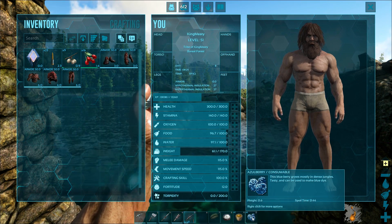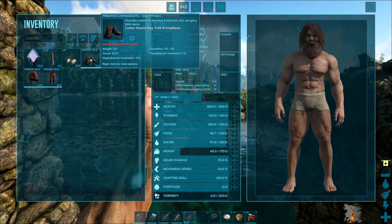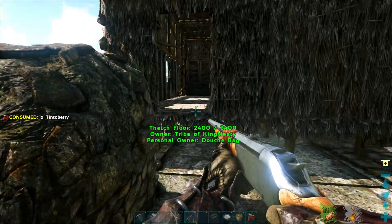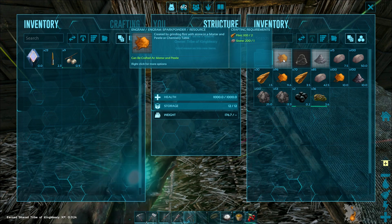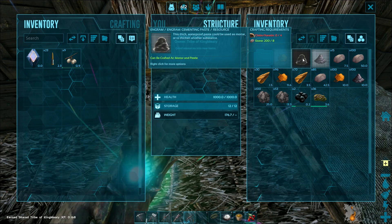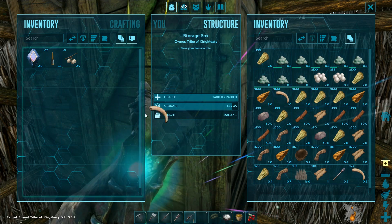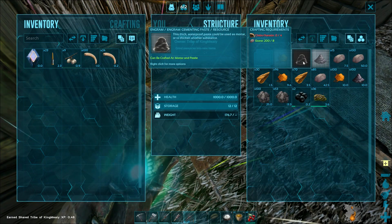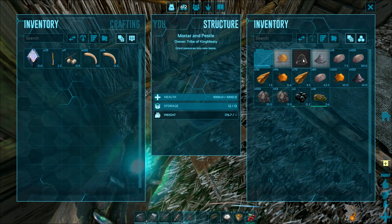Let's make some of those. You don't use arrows, so you don't really need that. Fiber, flint, thatch. Let's make 40 of those. In here we've got spark powder, gunpowder, cementing paste. I can use chitin — wait, we have those, I kept those. Time to repair damaged armor. Those direwolves made very quick work of everything.